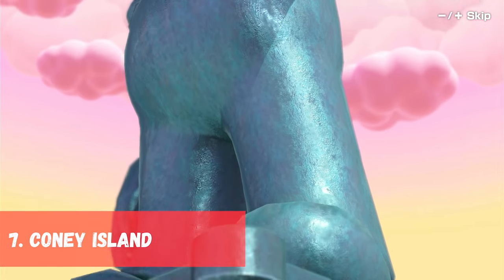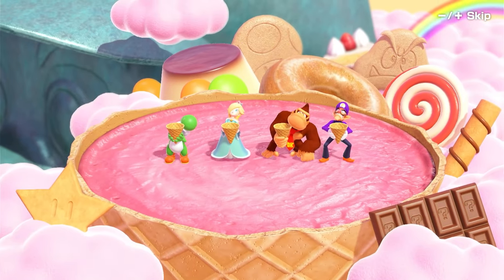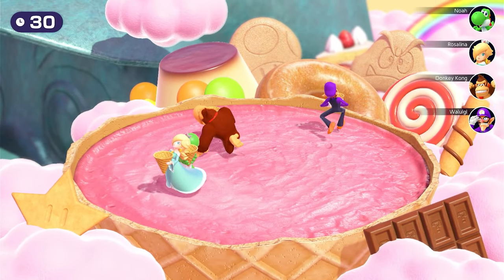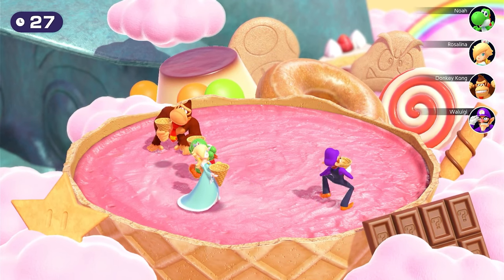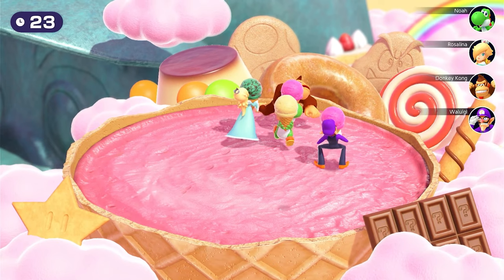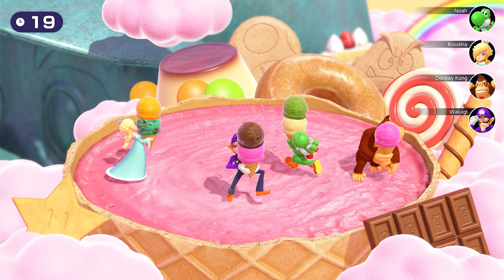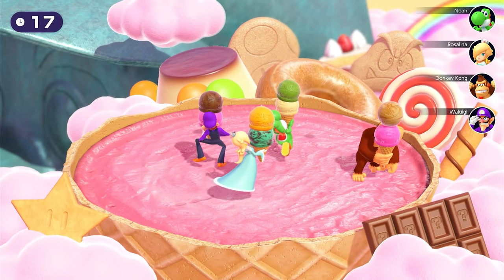In 7th place we have Coney Island, originally in Mario Party 5. Players run around with cones trying to catch falling scoops of ice cream that can be seen through shadows on the ground. The player with the most scoops wins. This minigame is a classic for me. I love how weird the concept of the game is and I like that players have to race to every shadow to get the scoop before someone else does.